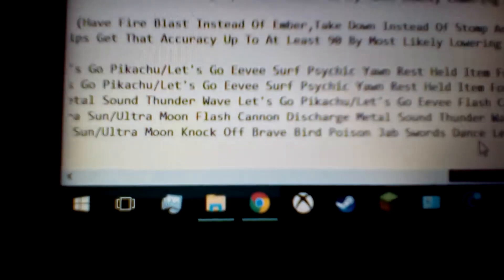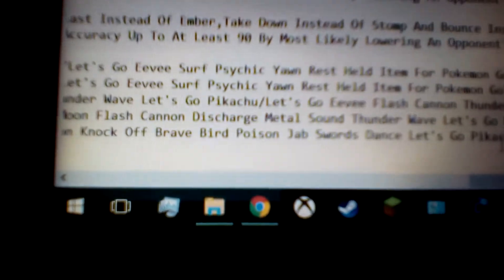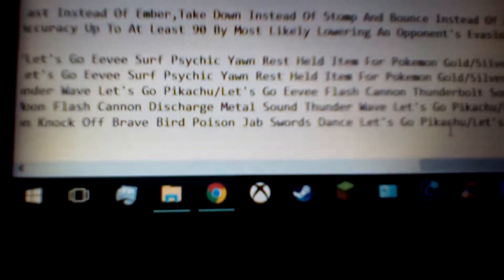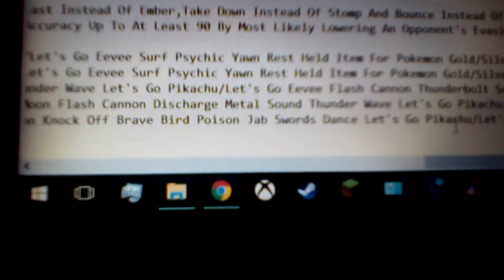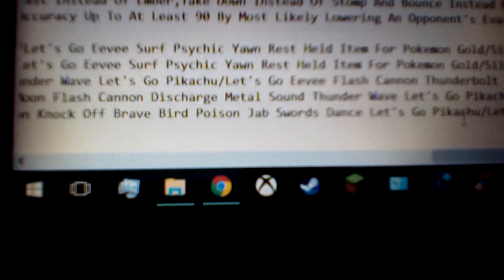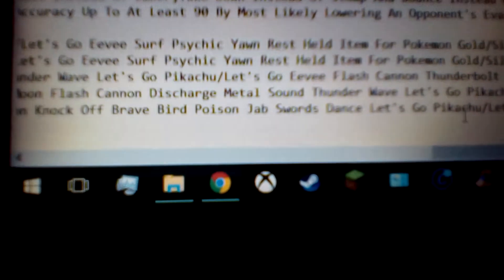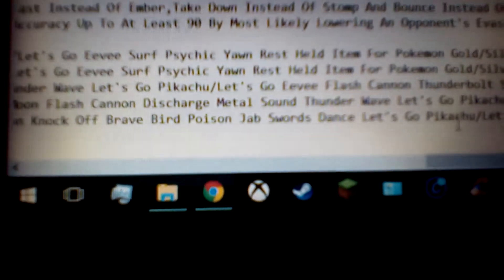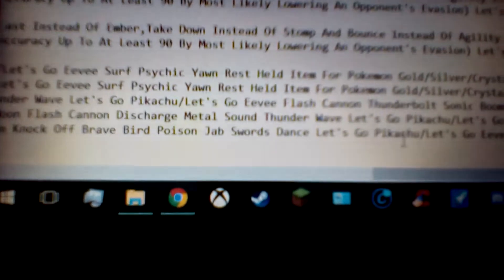For Pokemon Black, White, Black 2, White 2, X, Y, Omega Ruby, Alpha Sapphire, Sun, Moon, Ultra Sun, and Ultra Moon, the only thing different is that instead of Aerial Ace, you actually want Brave Bird. Brave Bird is probably the second strongest or possibly the best flying type move attack at 120 power, 100 accuracy, physical flying type. The only downside is that depending on how much damage you do, you'll take quite a bit of recoil damage yourself.